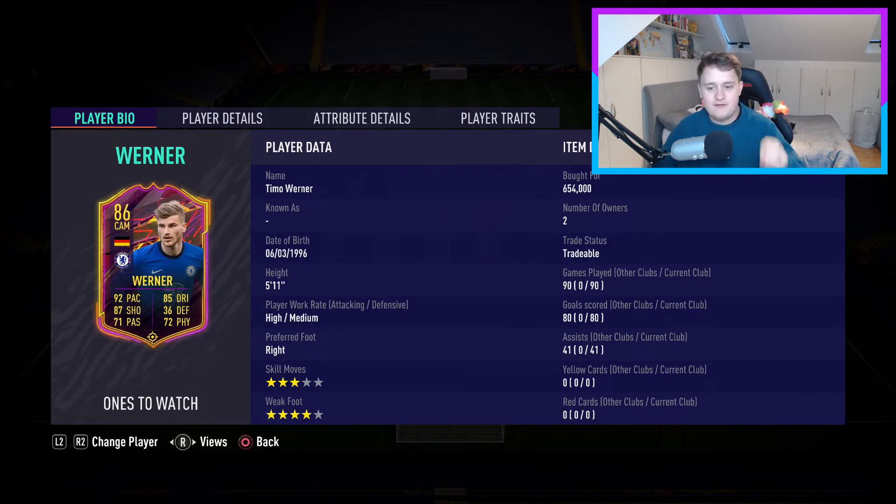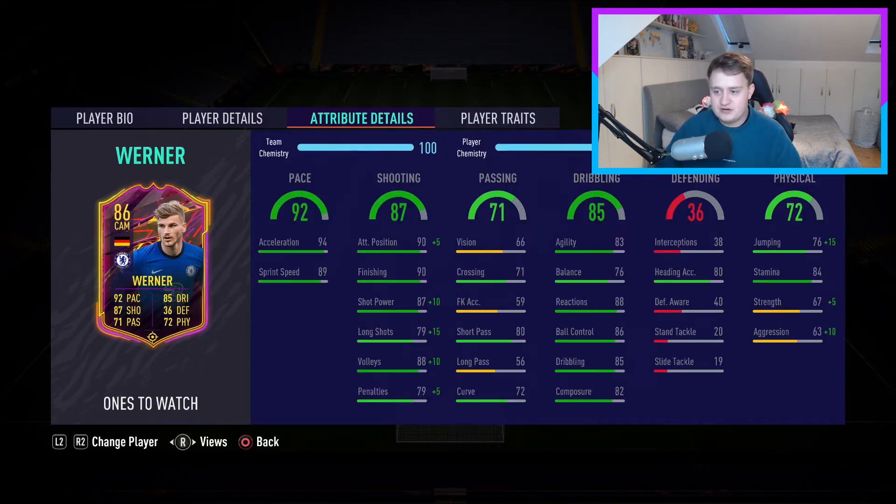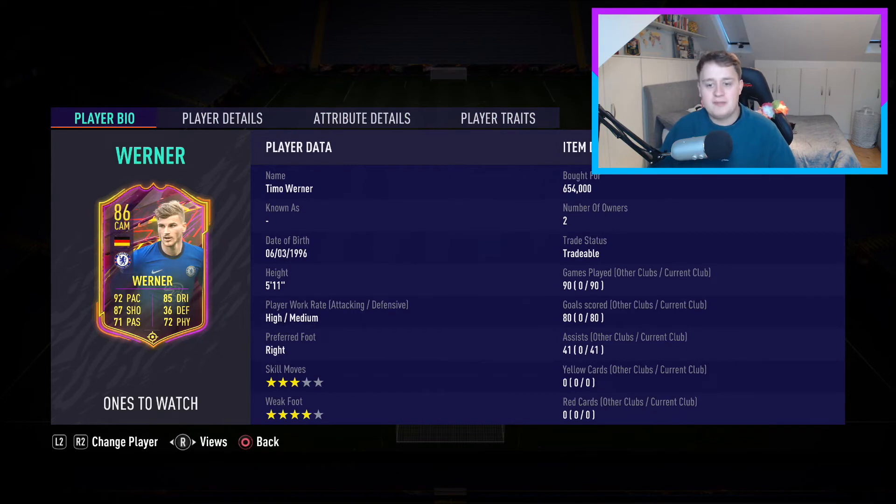Moving on to Timo Werner — my striker in this 4-2-3-1 formation. He has to be in this position due to chemistry. I bought him when he was an 85, and he's since gone up to an 86. I'm a Chelsea fan so it's fantastic to have a Chelsea player that's meta enough to use. His three-star skill moves can be a bit annoying and his 71 passing can be very frustrating, but I've learned not to require extraordinary passing from him since he plays up top. His record of 90 games with 80 goals and 41 assists — all in Champs or Division 1 or 2 rivals — is a very good record.